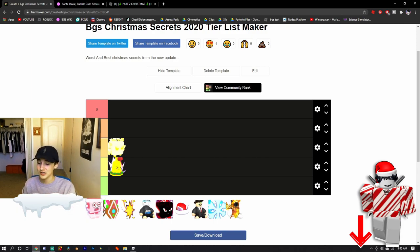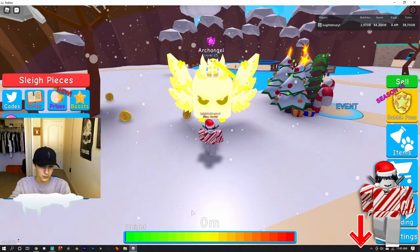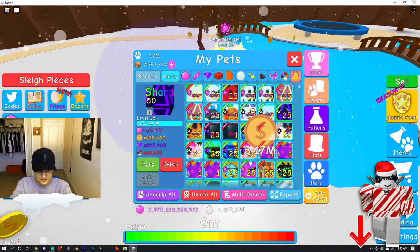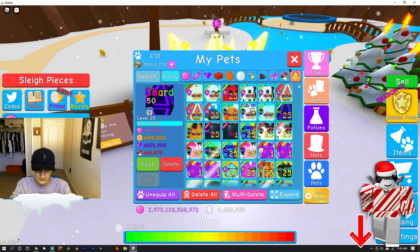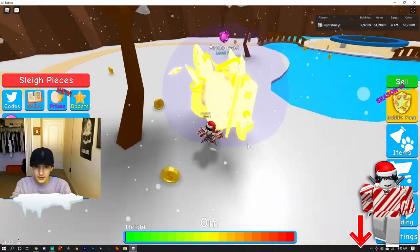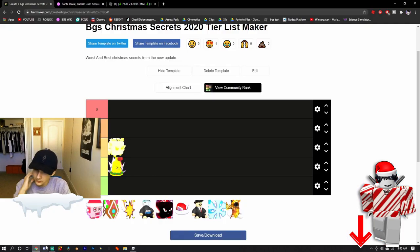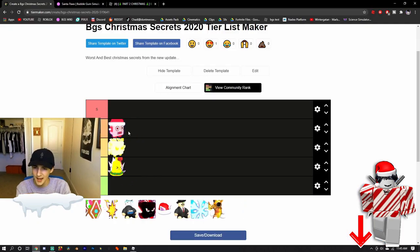Next we have the Christmassy Robot. I actually made a video on this — it's a really, really good secret. I tried to trade for it today but they didn't want any of my secrets, even though I have pretty decent ones. But the Christmassy Robot is pretty good. I will put it in A tier. I don't think it's S tier material, but it's really good. I think the Mythic one is S tier, but the normal version is an A tier. I think that's a pretty good spot for it.